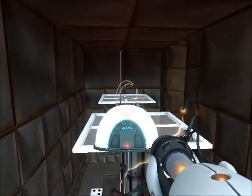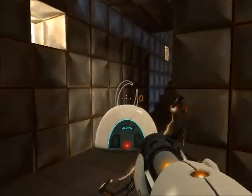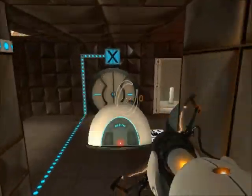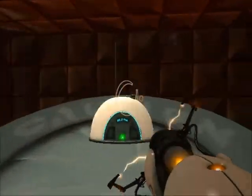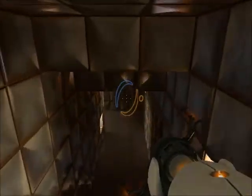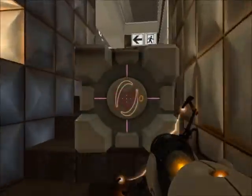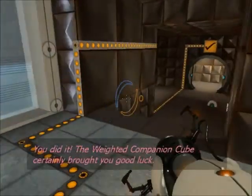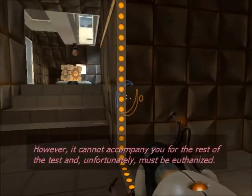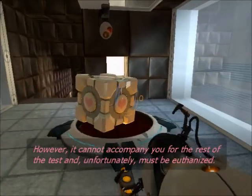Dang radio, you're hard to handle. Let's try that again. There we go. Let's bring the radio first and see where that needs to go — right here. I'm just going to leave the radio right here and go get the cube. Come on, my friend — my George, if you will. You did it. The weighted companion cube certainly brought you good luck. Certainly did.